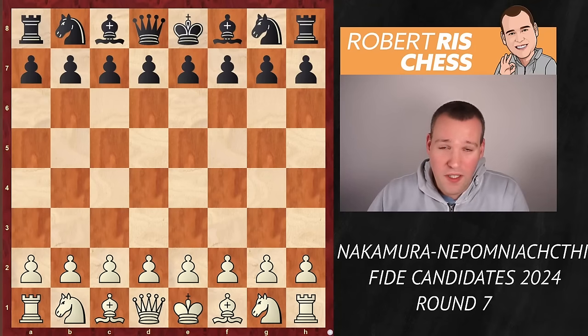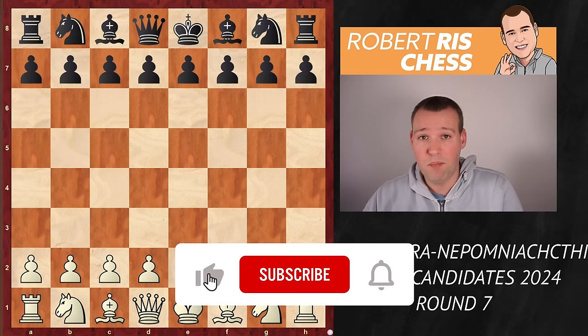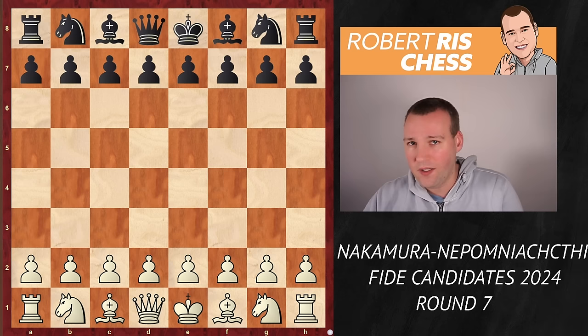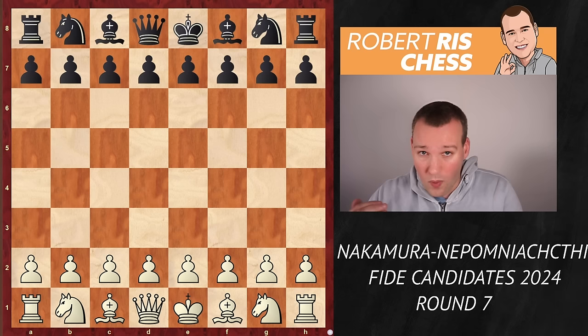It's round seven of the Candidates tournament and we have the big clash between Hikaru Nakamura and Jan Nepomniachtchi. Jan Nepomniachtchi is in the shared lead together with Gukesh. They are both on four out of six, and Hikaru, after losing in round two, is back to 50%. He won a very important game against Alireza Firouzja. He's on three out of six, one point behind, and this is a big opportunity for him to catch up with one of the tournament leaders.